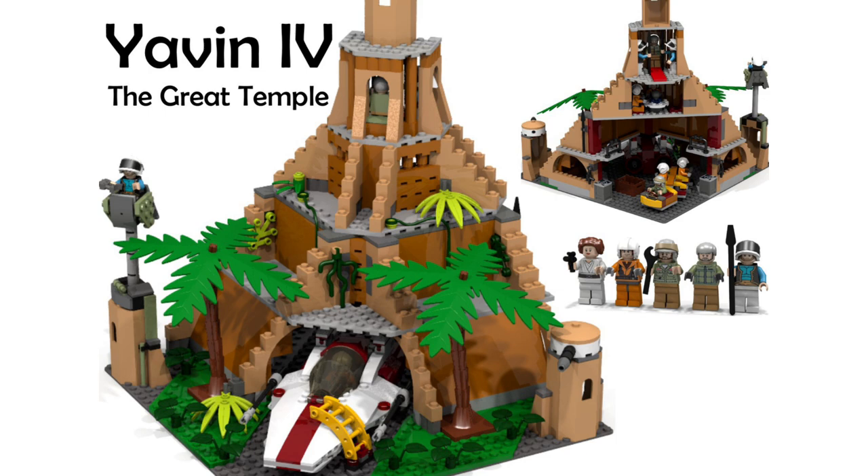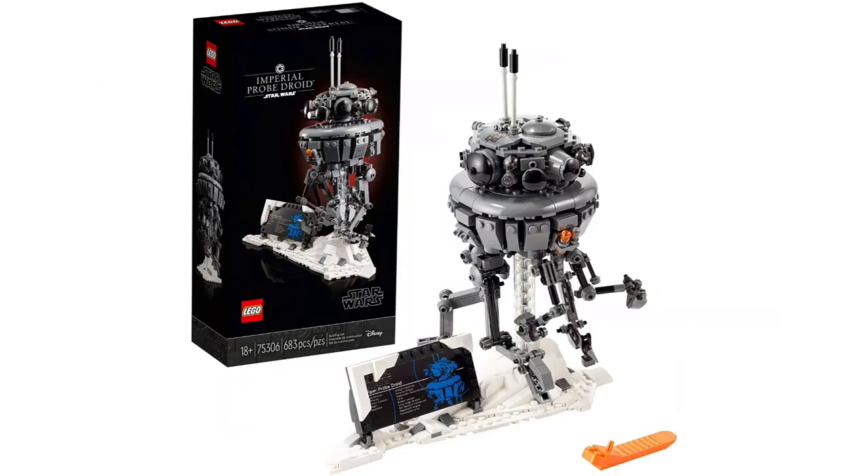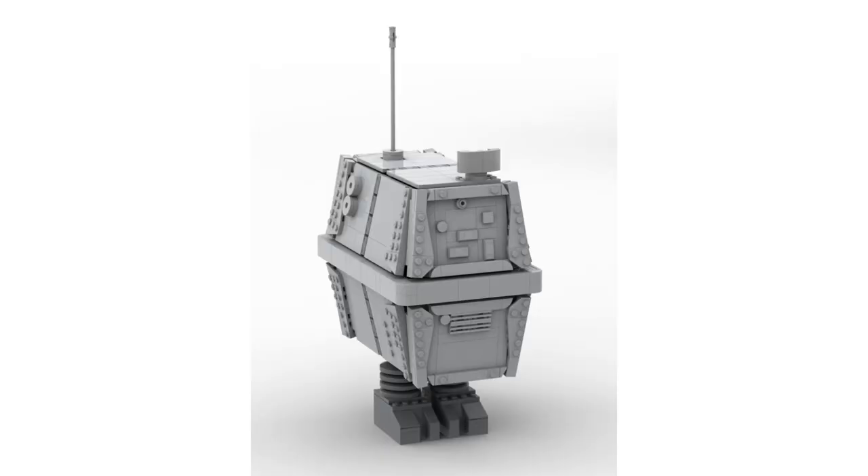Every year we've gotten two buildable character-type sets. In 2020 we got Baby Yoda and the D-O; this year we got UCS R2-D2 and the Probe droid. For next year, in the style of the Probe droid set, we're probably getting a Pit droid — that just makes sense, since they appeared in The Mandalorian and the originals. And then, hear me out, the UCS set is going to be the Gonk droid. It is absolutely going to be the Gonk. They're prominent in every Star Wars medium — a Gonk droid has been in every single one. Not R2-D2 — the Gonk droid.